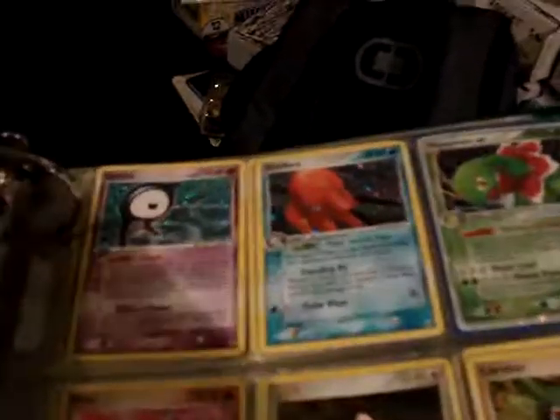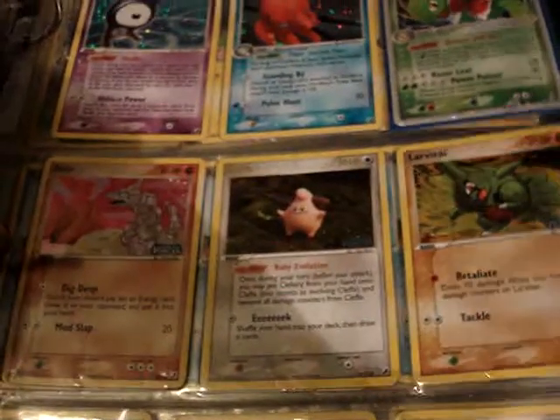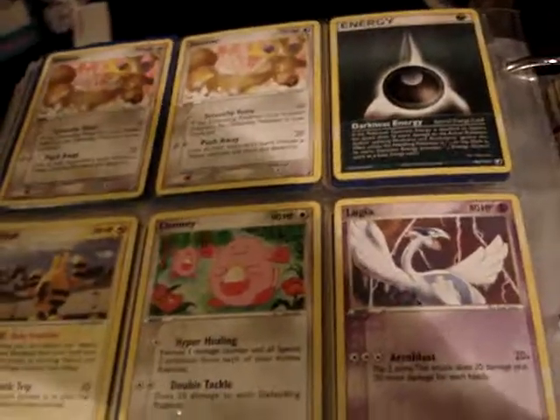From Unseen Forces, two holos — Unown and Arcanine. A damaged Meganium EX and three reverses. And then non-holo rares from Unseen Forces.